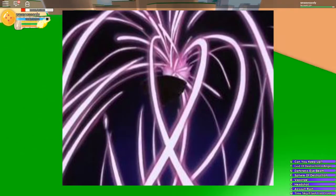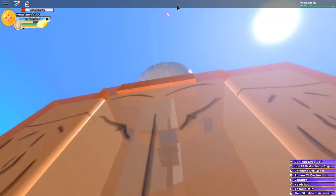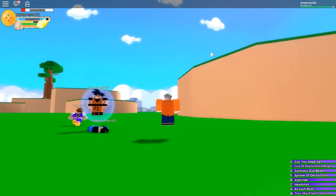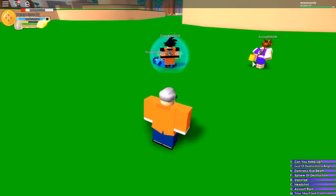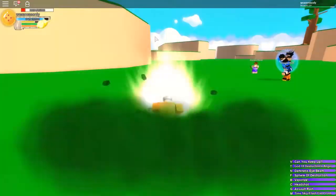Now for our next move we have Salt Rain. What you want to do is use Salt Rain and it goes up into the sky and then comes down and hits your opponent. Unfortunately right now it's broken, so it doesn't come back down — it just stays in the sky. But normally it would go up and come back down. It's broken right now but they'll fix it.